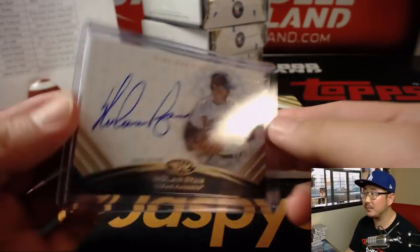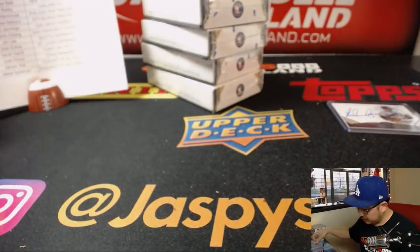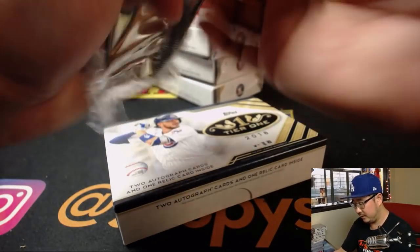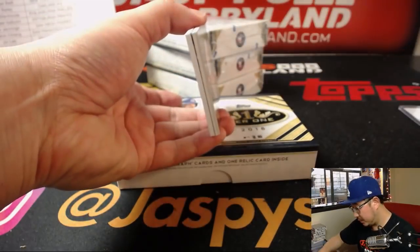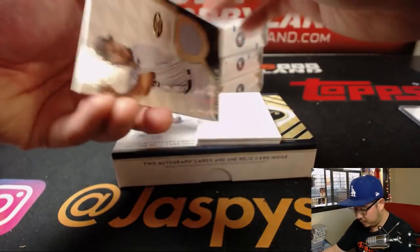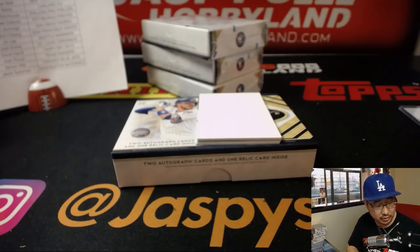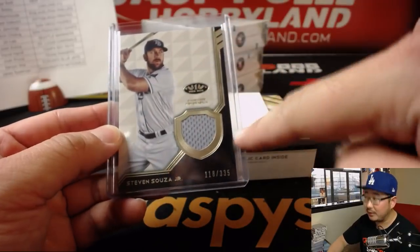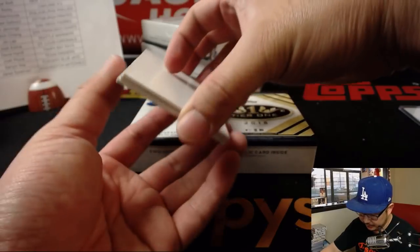Rangers still up 11-10. Four boxes to go — good luck everybody. I don't think we've seen the case hit yet. Maybe that breakout autograph was the case hit. Steven Sousa Jr., 118 out of 335. The case hit is generally the one with the seams on the left and right side, unless that breakout one was considered the case hit — we'll find out.